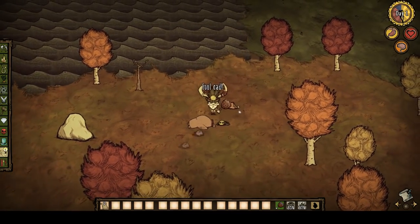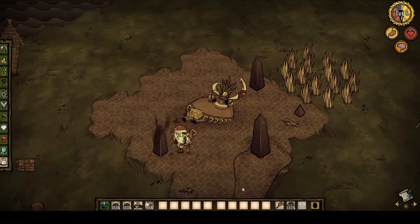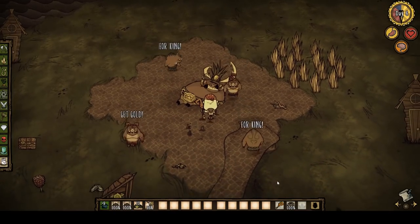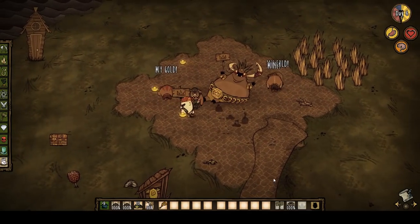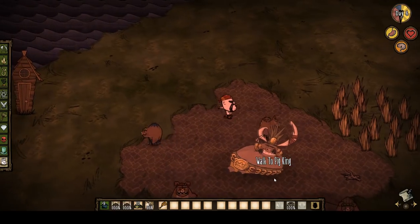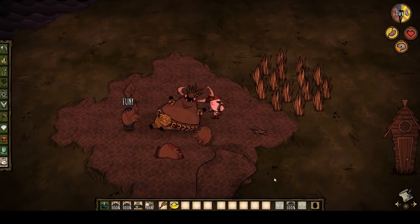Upon giving a belt to the Pig King, the event will start and four beefed-up pigs will jump out. During the event, the player must pick up signs and smack the pigs over the head before the pigs do so to the player. Getting hit by a sign will send the player back, stun them, drop their currently equipped item, as well as any lucky nuggets they have in their inventory.